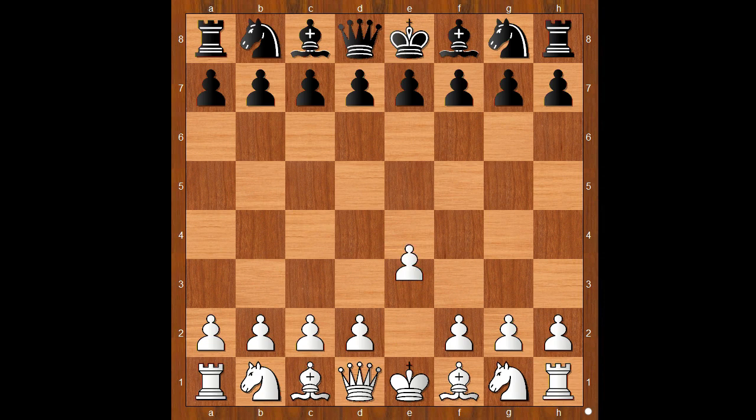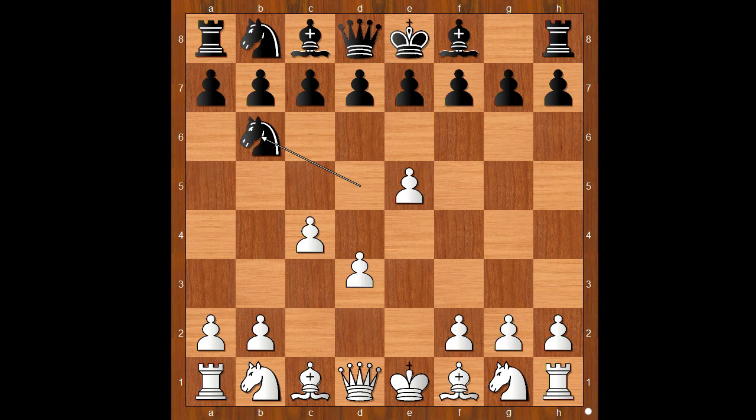Xiong had white pieces and he started with e4. Duda played Nf6, the Alekhine Defense. e5, Nd5, c4, Nb6, d4, attacking the white center, f4 — the four pawns attack.